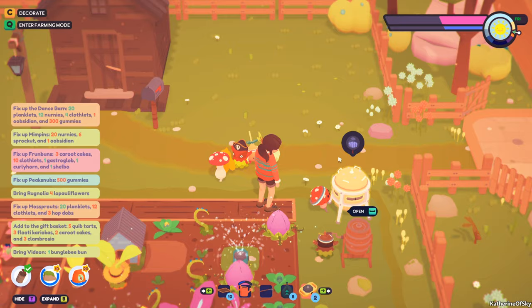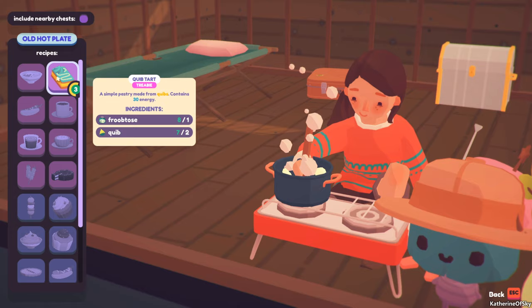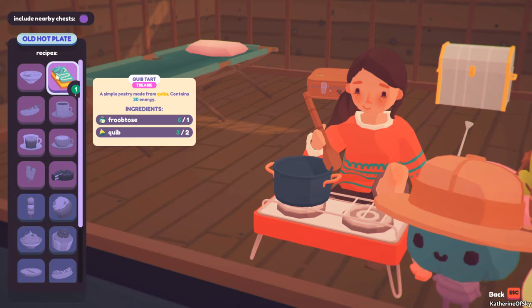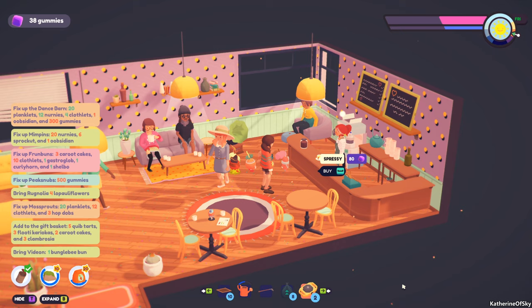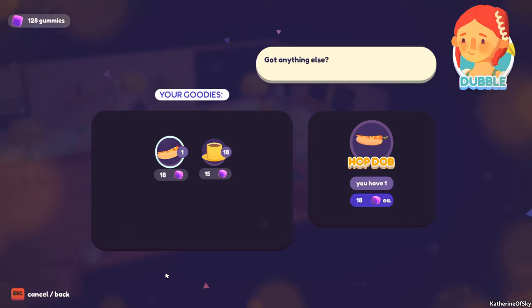Once the frubtose is finished crafting, go inside to your hot plate and combine it. I happen to have some on me so we can go straight to this hot plate here and we're going to combine it with two quibs. It takes a tiny bit of time to cook. The result: we get a quib tart, and this is worth 30 gummies when you sell it at Cuddle Cups Cafe. This is a 27 gummy profit over the cost of materials. To sell, just go up to the register and trade it. This is a fantastic product for early game because the materials are so very easy to get.